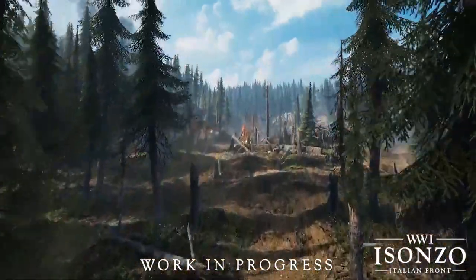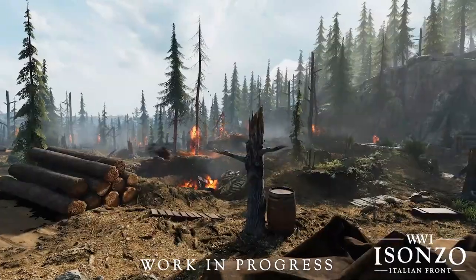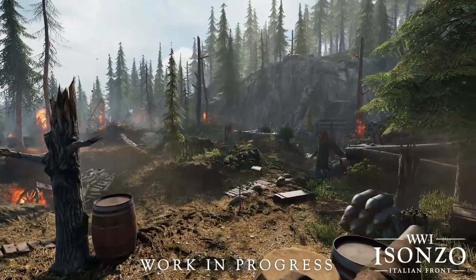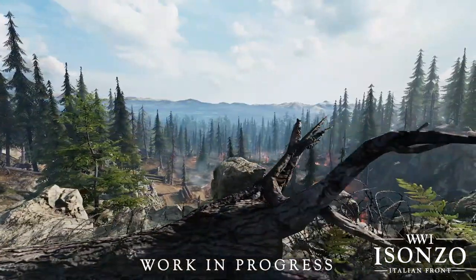Beside the hillside houses, the second objective in this sector is a burned-out field slash trench line that is actually pretty open. I would guess that smoke will be very important for any major advancements by the attackers. The cover and terrain is very reminiscent of what we've seen in Verdun, so we'll see how it plays.